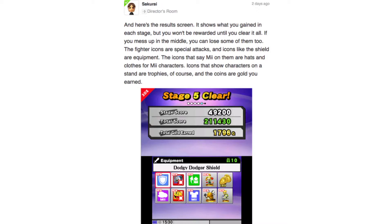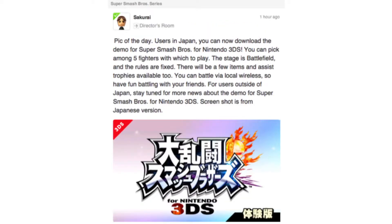Those are all fairly basic, but then on Wednesday, Sakurai hit us with this bombshell. Users in Japan can now download the demo for Super Smash Brothers for Nintendo 3DS. You can pick among five fighters, the stage is Battlefield, and the rules are fixed. There will be a few items and assist trophies available too. You can play via local wireless, so have fun playing with your friends. For users outside of Japan, stay tuned for more news about the demo. You heard that right, guys — the Super Smash Brothers for 3DS demo is coming out globally, and I'm psyched to say the least. When the subject of a demo popped up on message boards over the last few months, I really didn't think we were going to get one, but thankfully I was dead wrong. In Sakurai we must trust.